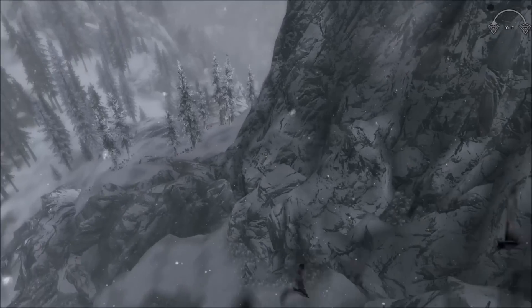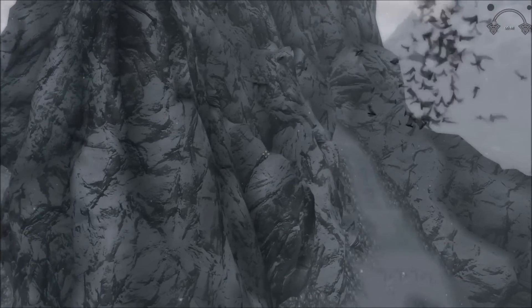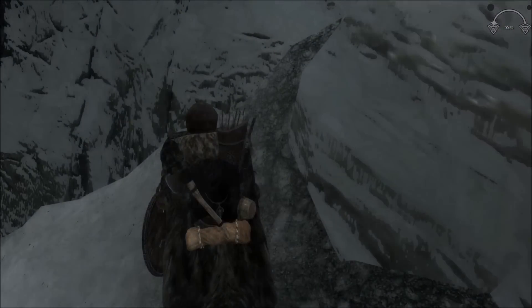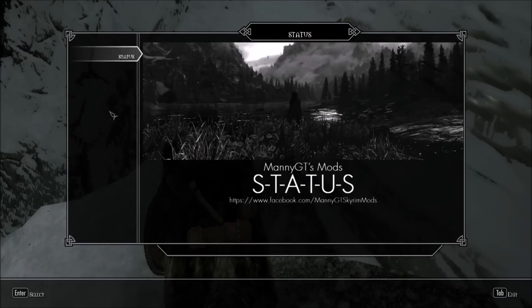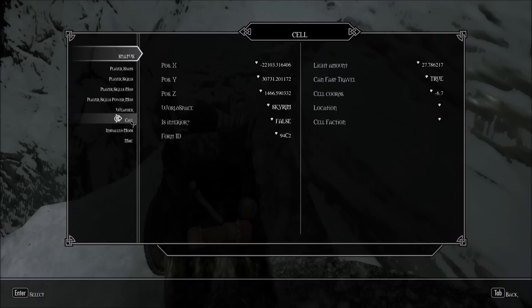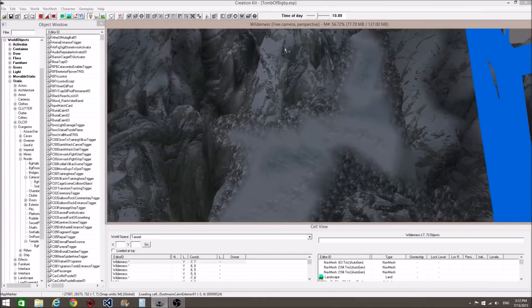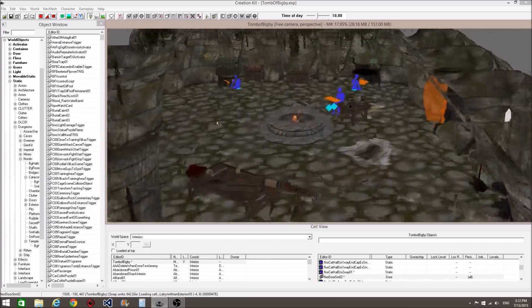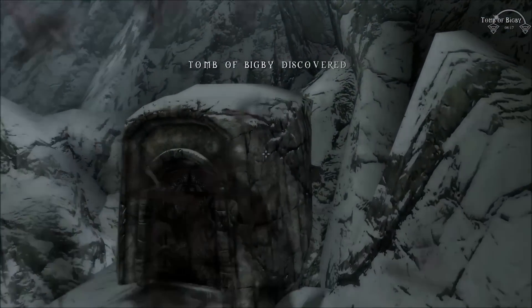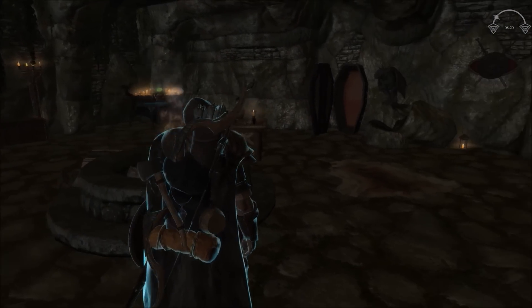Another awesome use for this mod is finding a normally impossible-to-reach location and building a player home there that only you can reach. Once you find your ideal location, you can use a mod like Stasis to determine the cell coordinates, then pull up that location in the Creation Kit and start building. I threw this together in about an hour just to demonstrate this concept. I really like this idea for roleplaying purposes, plus it's very likely not many modders, if any, have built in some of these locations, so you should easily be able to avoid conflicts.